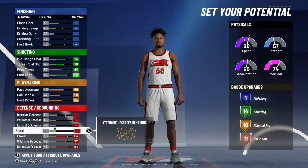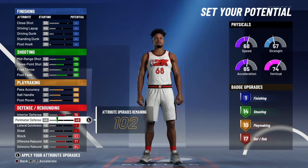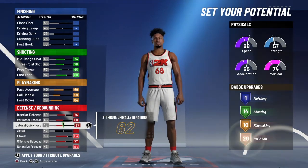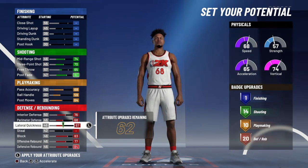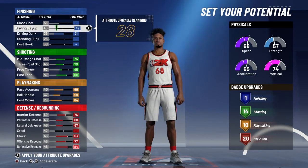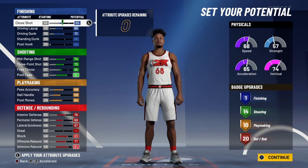Perimeter defense is really good - good for twos, so you can guard the one and the two. When you get screened you can switch. For threes you can literally do anything - it's a big space. Get your driving dunk and driving layup, that's all you need, and you can put the last one on close shot.